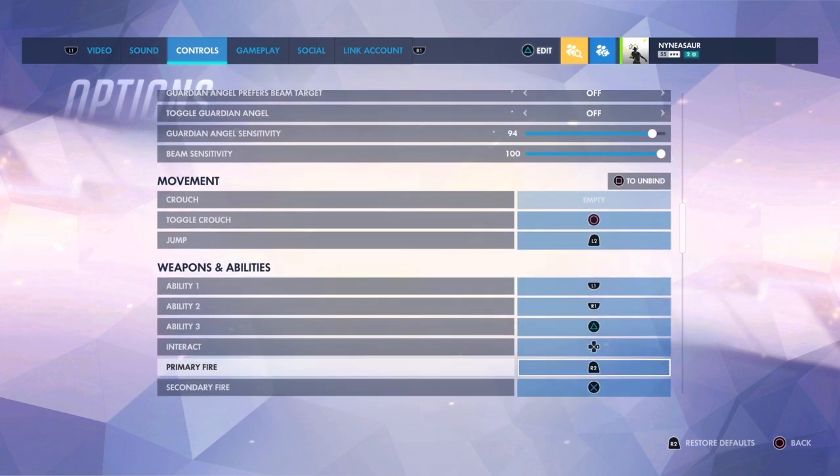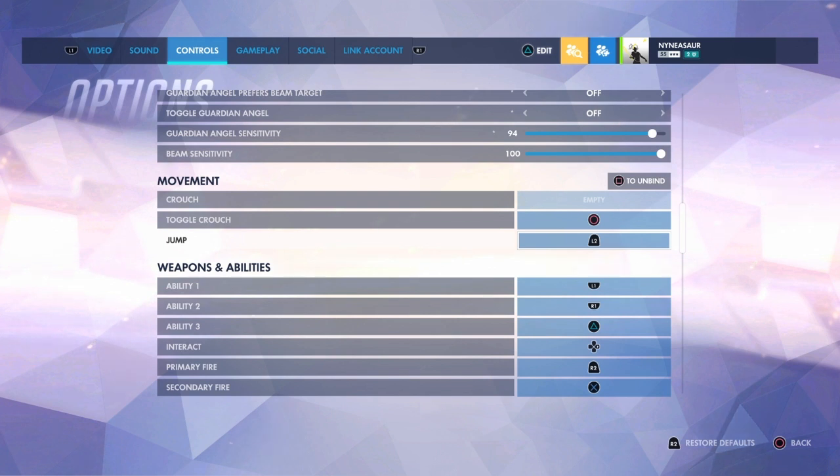This is where it gets weird when you look at my individual settings, because this is a console-specific issue. We do not have as many buttons to bind things to as on PC. So I had to get a little weird with the Mercy settings when they switched her resurrect from an ult to an ability — its default was set to L2.